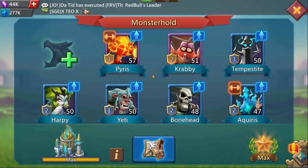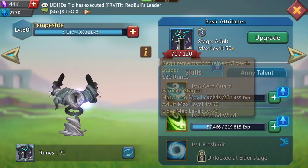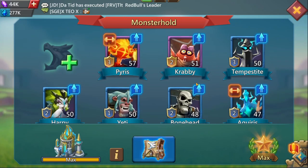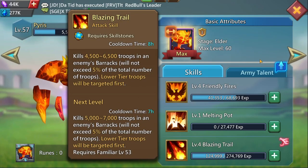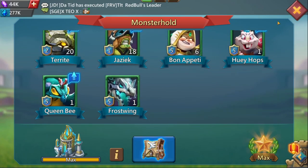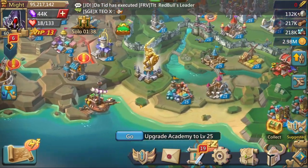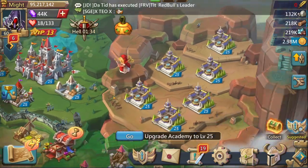For familiars, the research is already done. Tempest Sprite is very close to elder, at which point you're just having a constant stream of buffs and you'll have loads of troops. You do have Pirate's elder and level four Blazing Trail.